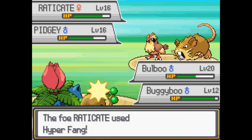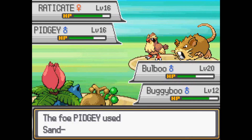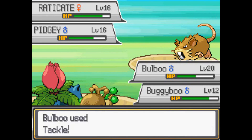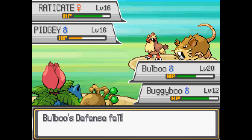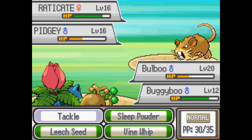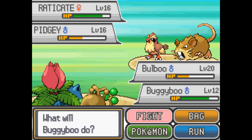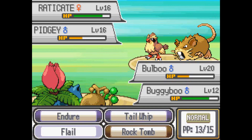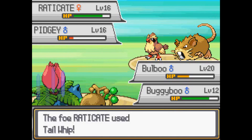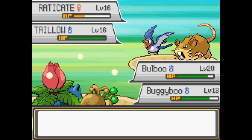Let's try Mimic. So does that mean Buggyboo's gonna use Hyper Fang too? Oh no — Buggyboo flinched. Try Mimic again. Oh, now he'll just use Tail Whip. Tail Whip is not a very good move. Tackle, I guess? Let's try Vine Whip and see how that goes. Just keep using Rock Tomb — it's fine. You guys don't need to watch this battle. Oh my gosh, they have millions of Pokemon — they have a Tail-O now. I think we're finally done with this stupid battle.